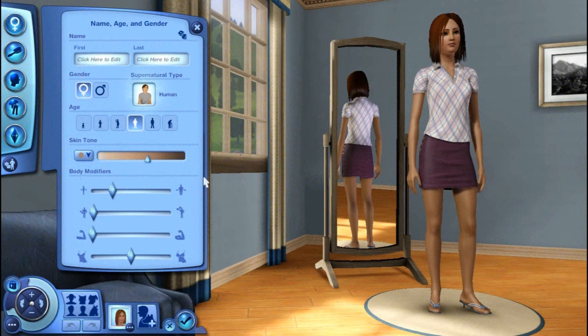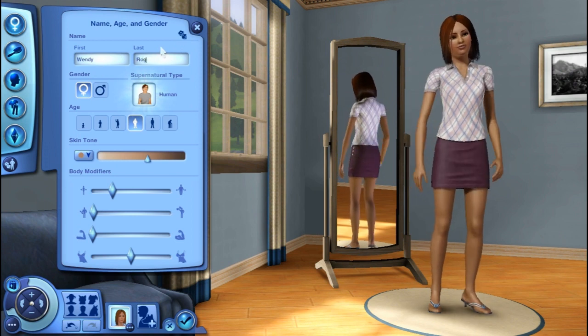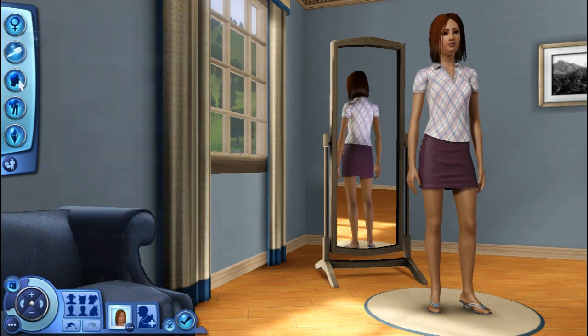Hey lovelies, we are back and this is CAS. Most of the time I start off with whatever sim - male or female - you want, however old you want them to be, because they're not going to stay this way. Their clothes aren't going to stay the same. The only thing you'd maybe want to change is possibly their hair. I usually pick a random name and then put Rogue, because this household is just going to be a set of Rogues wandering around. So I'm going to make it Wendy Rogue. Her hair is going to stay the same, and she's human.